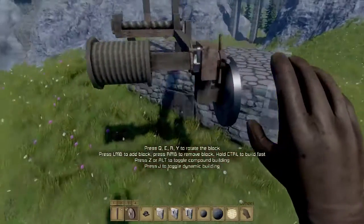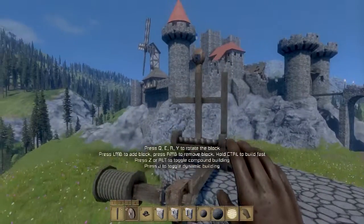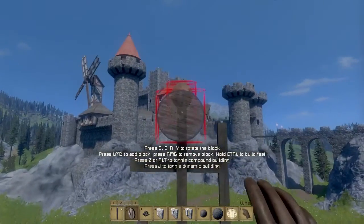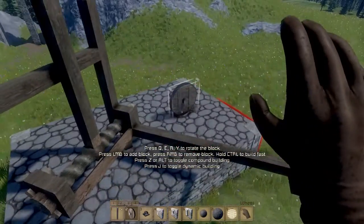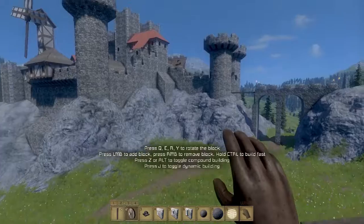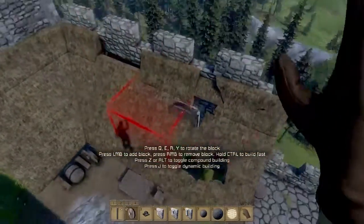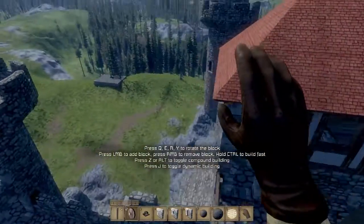I do prefer to have static devices at first because I like to experiment with various angles and various lengths of my arm. But this is really it — this is how you make a simple catapult that can launch projectiles and make holes in roofs. Look at that, I made a few holes here.